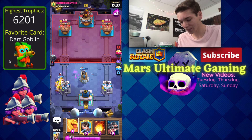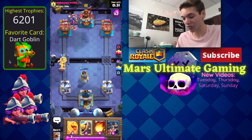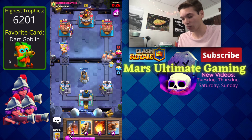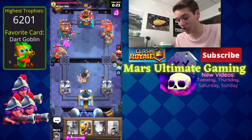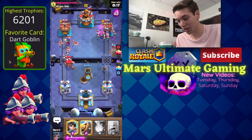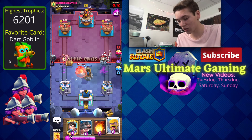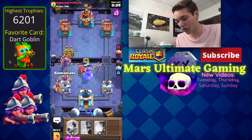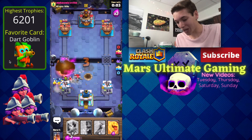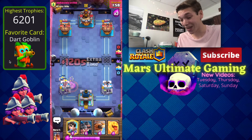He goes in for a witch in the back — this guy's deck is insane — but I'm going to go for royal hogs and heal spirit on the right. There's the golem and I'm going to go in for the flying machine too. If he skeleton armies I can kill that. Let's pull this golem over with the bomb tower, and then barb barrel to kill the witch. The mega minion dies, we go barbarians in front of the tower to protect against everything, then fireball on the witch — we kill the goblin gang too but we're down to 970.